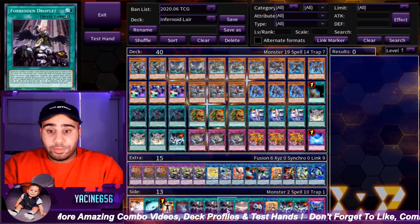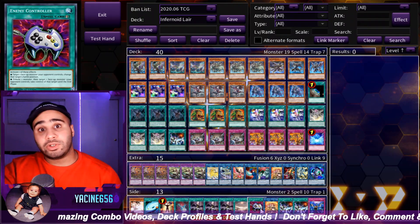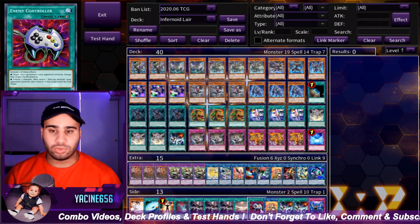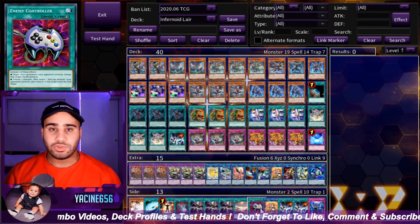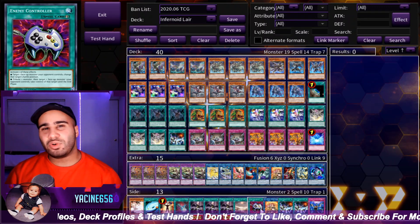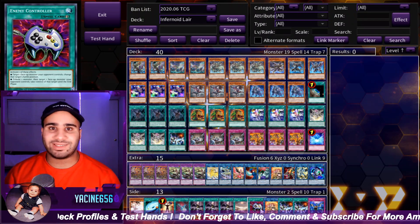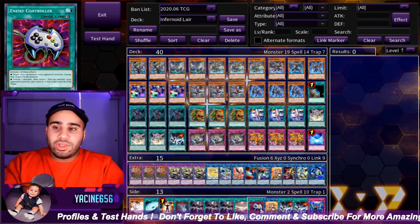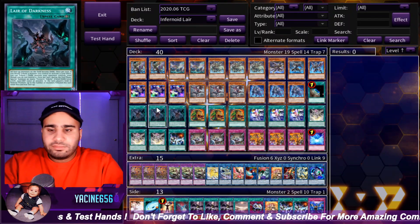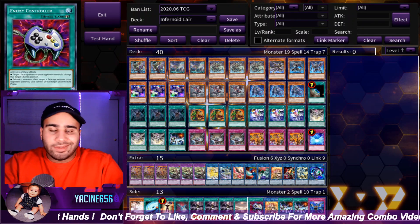Mind Control, Dark Ruler, Forbidden Drop, Demise of the Land is the big one. Enemy Controller is also very, very good when you're playing Lair of Darkness, because sometimes you only have Arima, Lair, Terraforming, or Metaverse — so you have eight Lair starters, that's very respectable — but then you have no other really good cards, and if you do have Infernoids, not enough to combo off. With Enemy Controller it's just a free way of getting advantage of Lair of Darkness, but if you already have an Infernoid, this is just redundant.